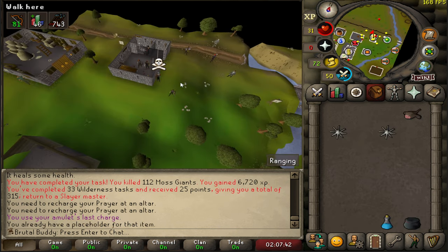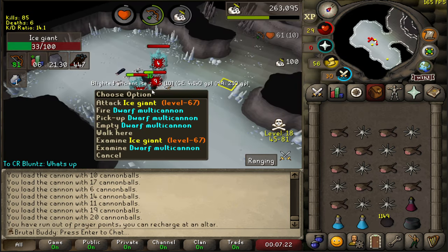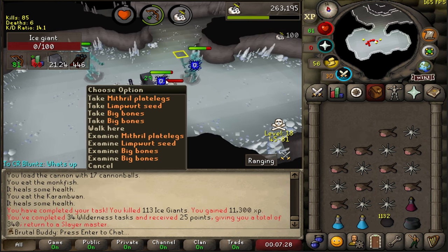It would have been a kill shot, but he was too quick with the teleport. Ice giants — really quick task as well, you can use cannon here. Not too crowded with PKers either.